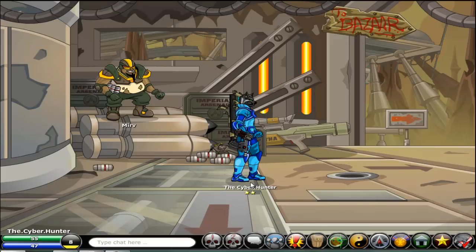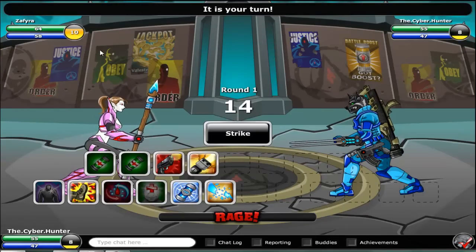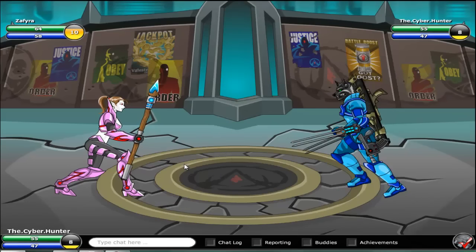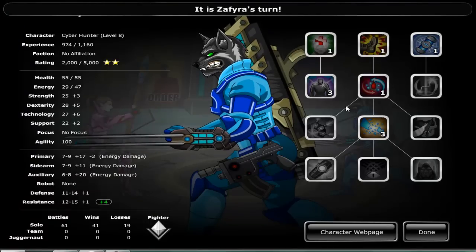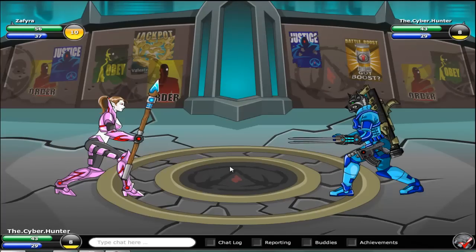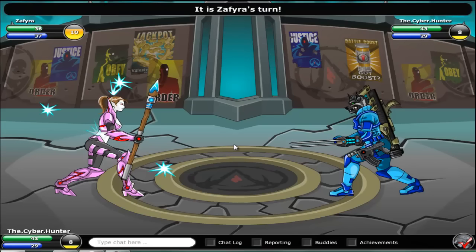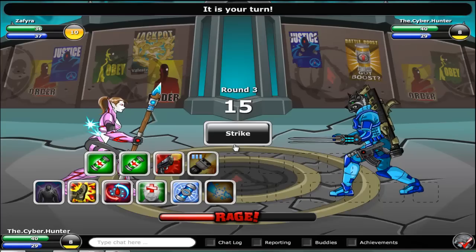What else is new? Drops from fights. The drops are level 10 and below, so the better drops will be there next week. I have no idea how to fight this character — it's been months since I played it. I have energy damage, so I'll just see what he does. I heard somebody got a rusty staff — a level 1 to 5 weapon with 15 damage and 2 stats, and they sold it for 80.